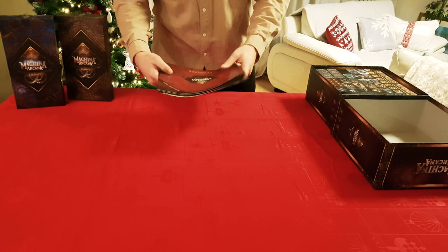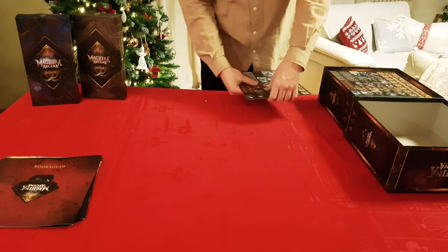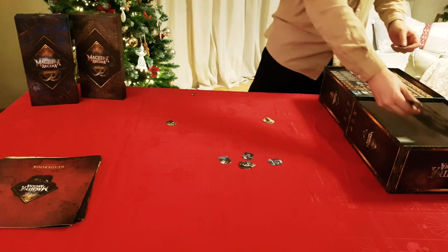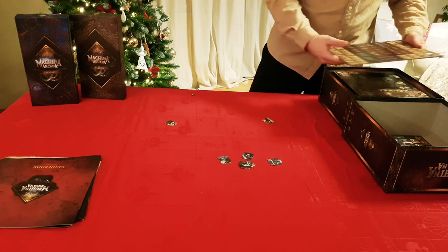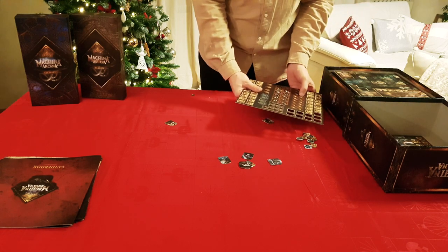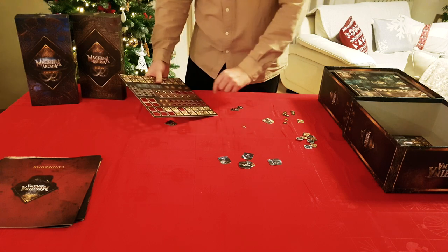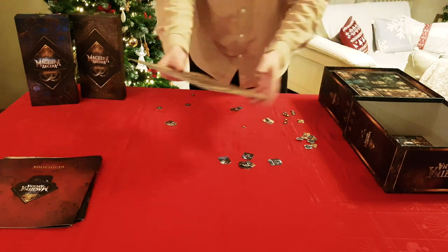There's a player aid. We'll play a two-player game, so let's use two explorers, a couple of monsters, and levels two, three, and four — let's skip those for now. Also grab a couple of destroyed light tokens, and wound count tokens for both explorers.